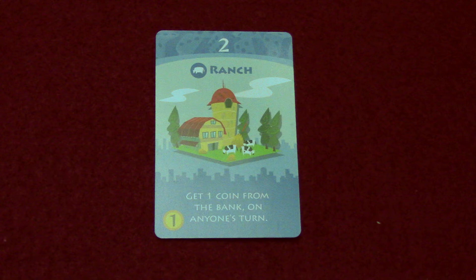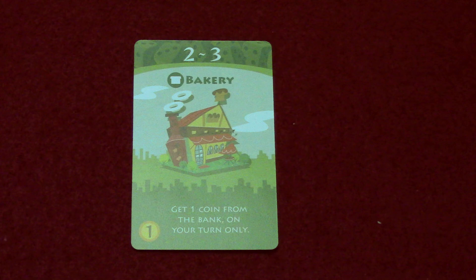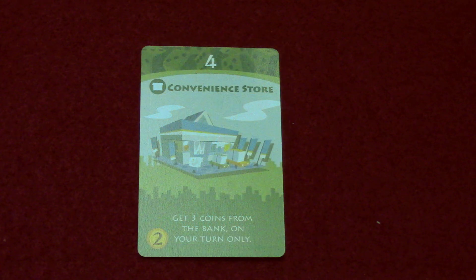The bakery activates on a two or three, has a bread symbol so it works with certain landmark cards, costs one coin to buy, and is a green card meaning only on your turn you get one coin from the bank when you roll a two or three. The cafe is a red card — roll a three to activate, costs two to buy, and you get one coin from the player who rolled.